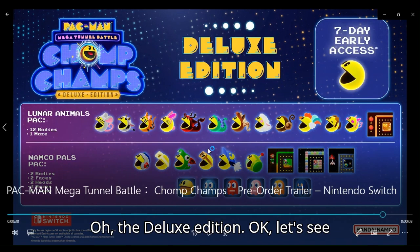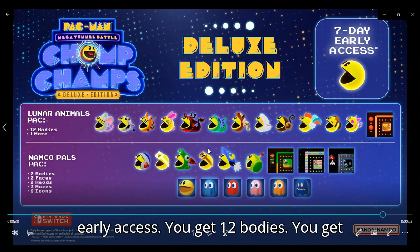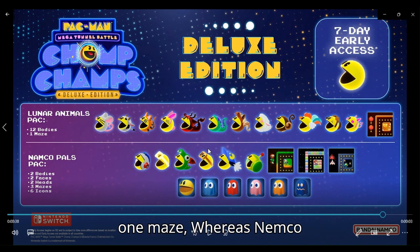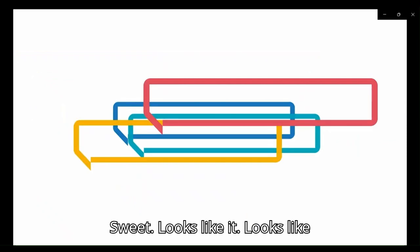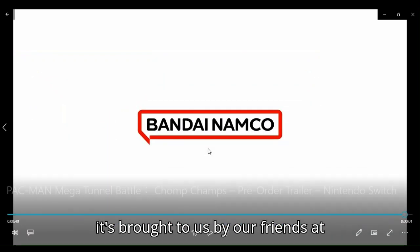Oh, the Deluxe Edition? Okay, let's see what you get here. You get 7-day early access, 12 bodies, and 1 maze. Whereas the Namco Pals Pack — you get 2 bodies, 2 faces, 2 heads, 3 mazes, and 6 icons. Nice, you guys. Sweet. Looks like it's brought to us by our friends at Bandai Namco. And that, my friends, is freaking sweet.